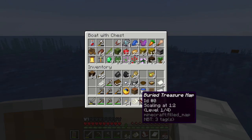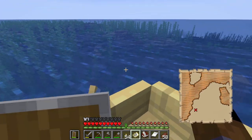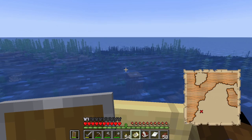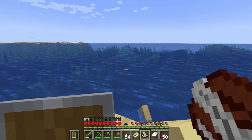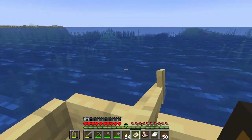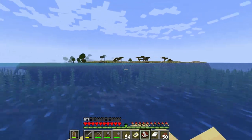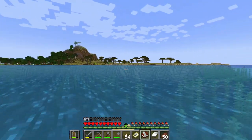I also found a treasure map so I'm going to try to find the buried treasure. It looks like I have to head northeast. On the way I found an ocean monument — I took the coordinates down in my book and quill for future use. There's also a savannah nearby so I can get more saplings — two biomes in one trip, that's awesome.